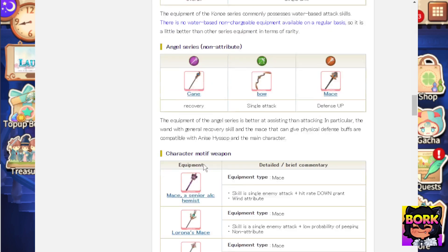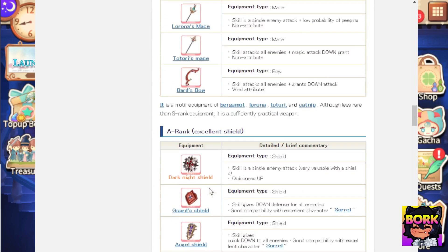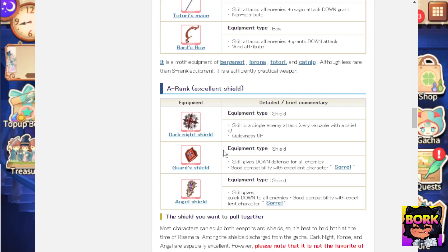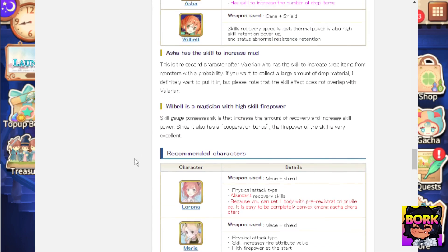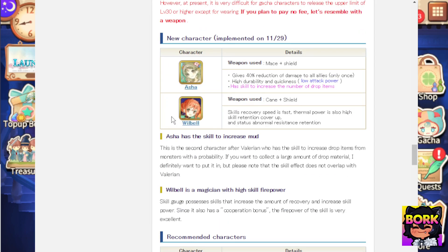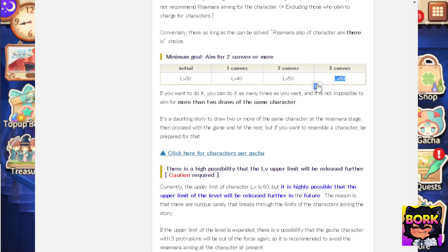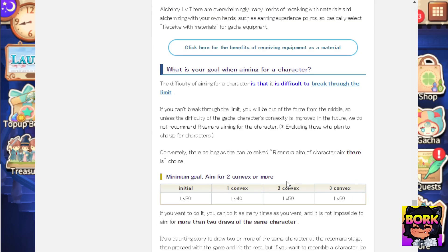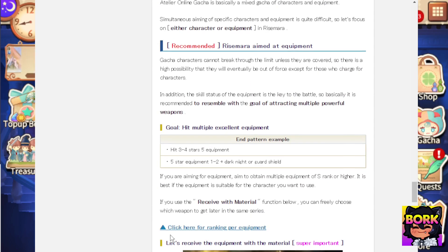Here are the bits on why you should get certain gear and how certain gear works. For example, the angel series is known for recovery skills and support abilities. The shields are really good because a lot of characters can equip shields — they're pretty universal. With the actual gacha characters, you can see later on that you're going to have to get dupes of them, so that's why I also don't advise focusing on the character gacha early on. Just focus on enjoying the story and the PVE aspect; you don't have to really min-max characters.